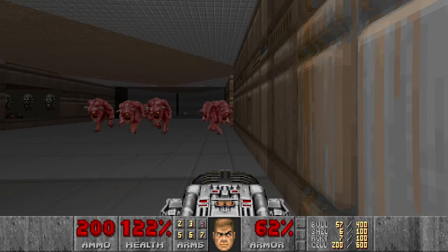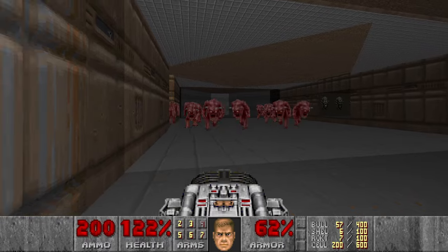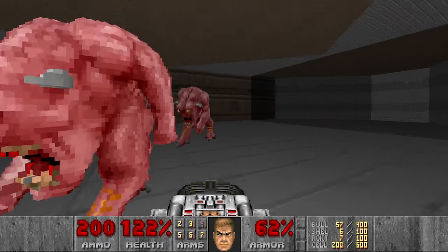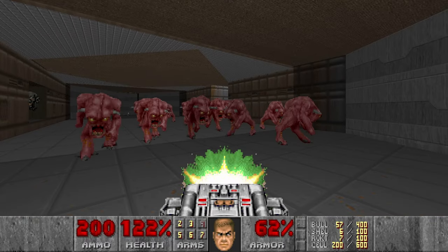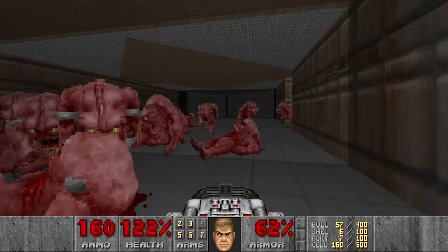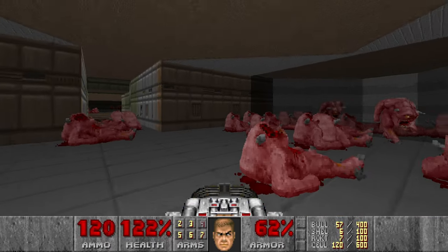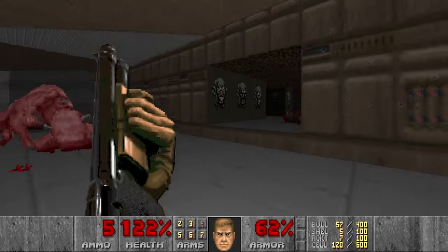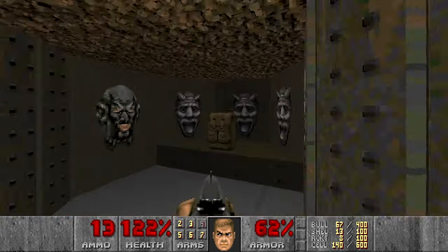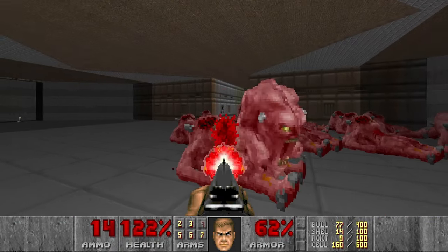Now I get the BFG and I want to do the same thing here — get as many Pinkies as possible because I want to be finished with my cells. I will need them in the next room. Let's use another BFG shot and then kill the rest with the shotgun. Let's grab more ammo and the backpacks. Only two of them left.